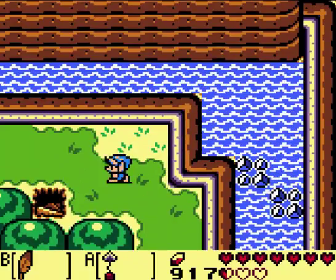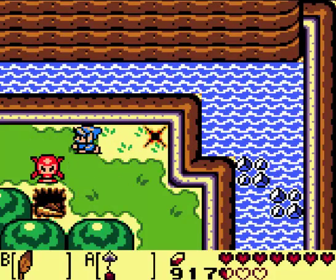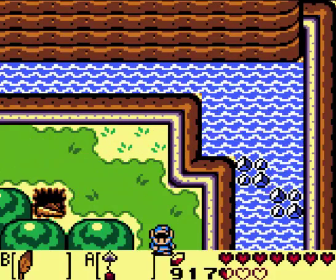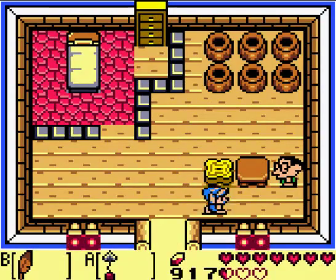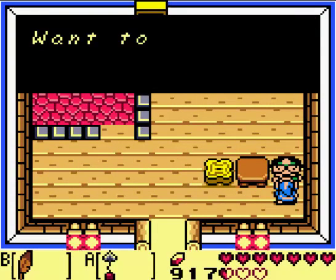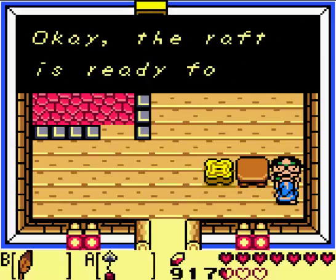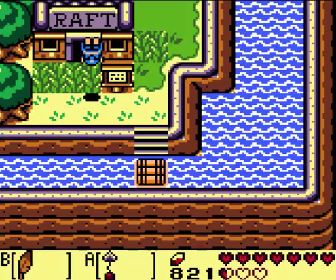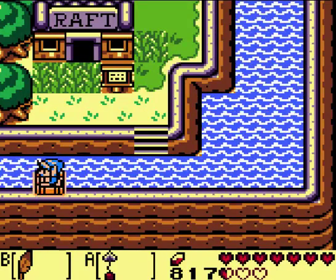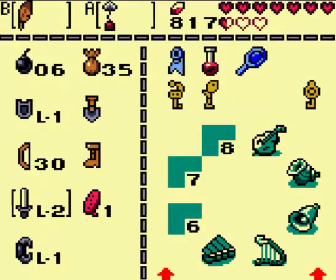Okay so I killed those two Octoroks last time and they gave me a piece of power. I killed them this time and they gave me a piece of power again. Is this just going through the same thing as last time? What if I went into the past when I pressed the load states button? Anyway, let's go ahead and buy a raft for a hundred rupees, which isn't really a good idea, but I might as well show off what this actually does.